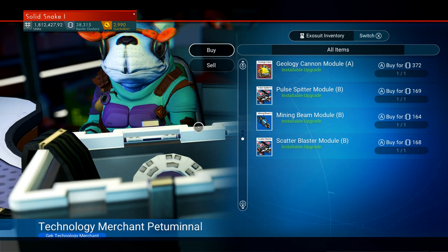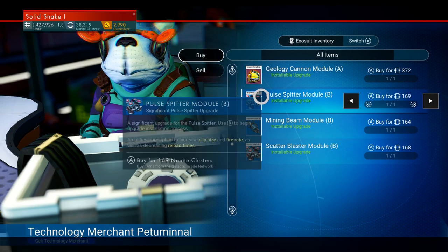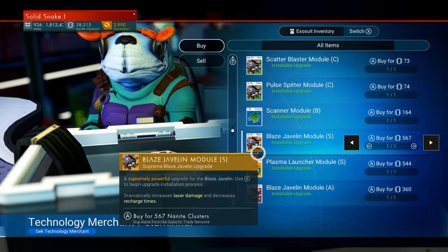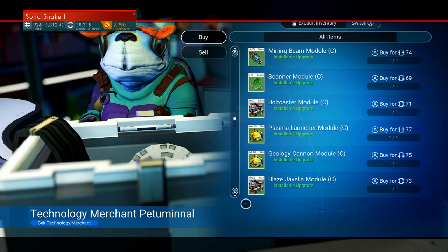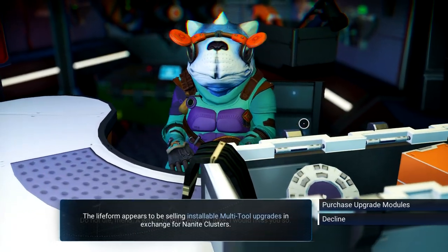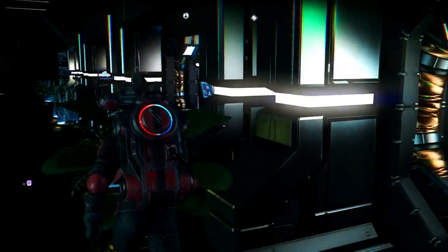I'm not seeing anything different — they still have Scatter Blaster, Mining Beam, Pole Splitter, Geology. I'm not seeing any new weapons or new upgrades. That's okay though, that's pretty awesome.